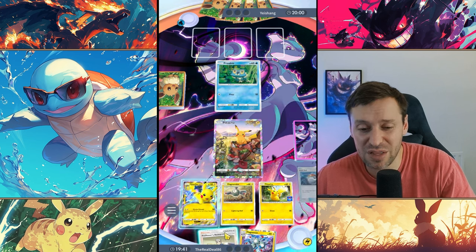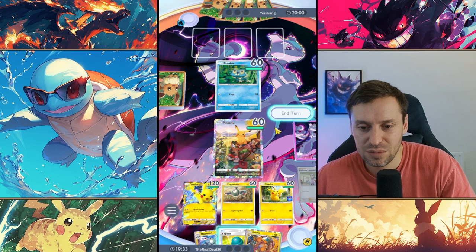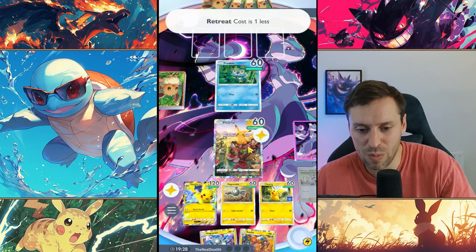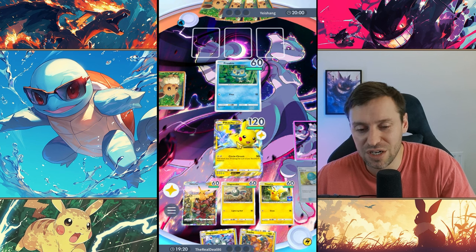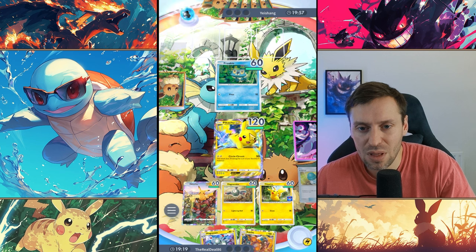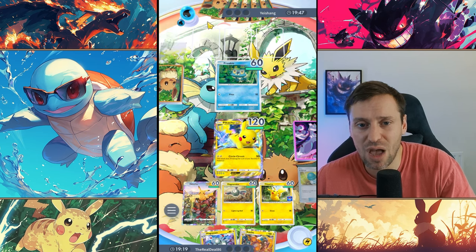We've got Pikachu EX — this is the dream right now. We're going to swap out straight away, just in case they've got Red Card — I don't want Pikachu EX sitting in the back line if that happens. This is the power of Pikachu EX; we could potentially steamroll this guy really fast unless they start picking up other Pokémon, in which case they are going to be in trouble.